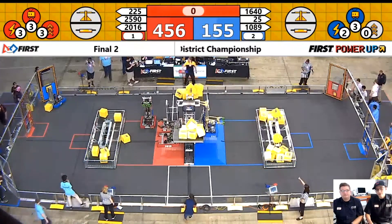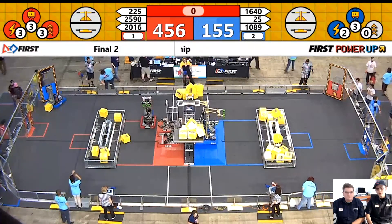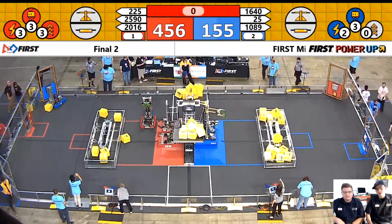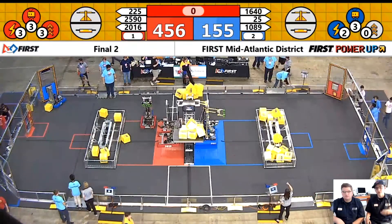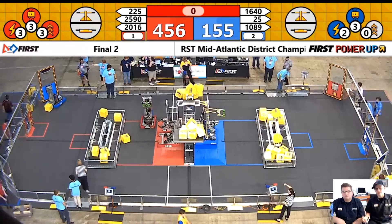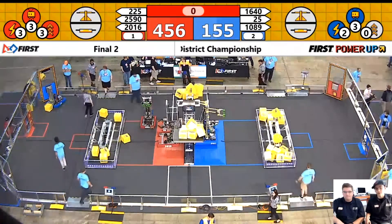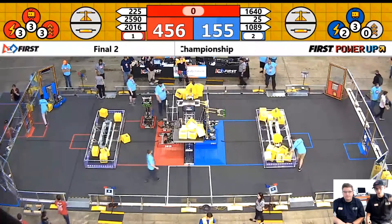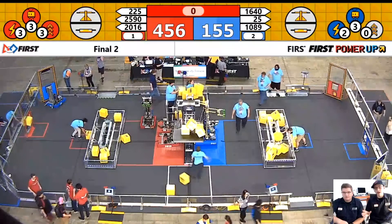This match was almost a domination. The blue alliance put up a good fight, but when you have robots like Techfire that can play the scale early and then play the switch — a lot of the shooter robots this season fit that description — and another robot that can reach high up there on the scale and place cubes at the upper tiers, that's a very good strategy for gaining control of the entire field. What did you think of the strategy in this match, and how would your team have played it? Leave your comments below, and if you have a match or situation you'd like us to cover, let us know.